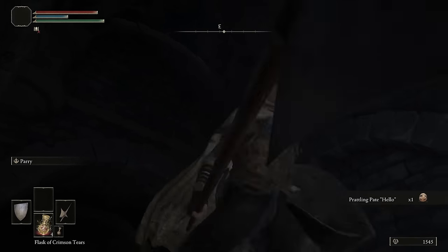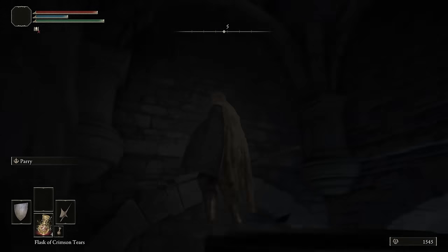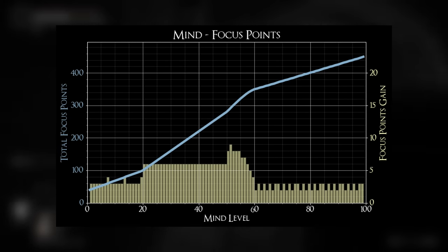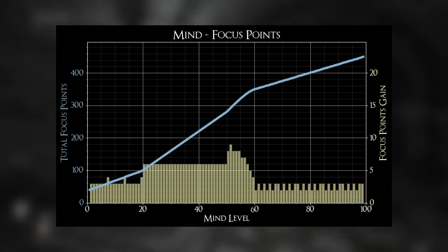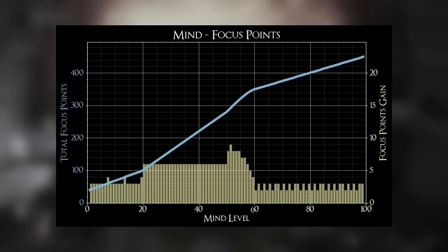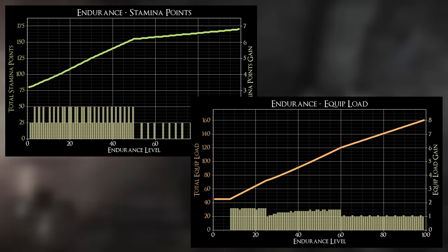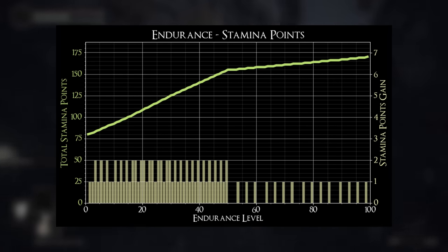These soft caps are going to be what you use as a general guideline when making your build and leveling your character, to make sure you get the most value out of every level up. Now that you understand how soft caps work in general, here are the soft caps for the other attributes — same idea, but each attribute will have slightly different breakpoints. For mind, leveling it will increase your FP, and there are soft caps at 50 and 60. Endurance is more complicated, not just because there are two separate sets of soft caps, but also because it has some of the weirdest progression.